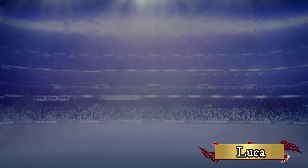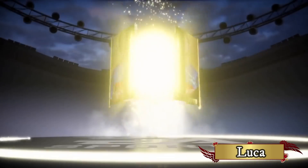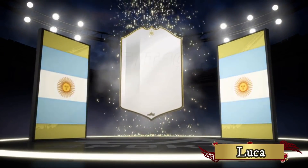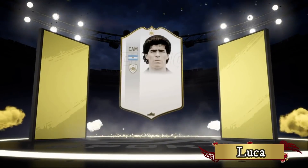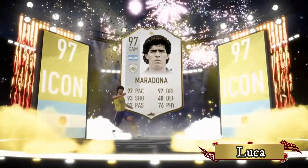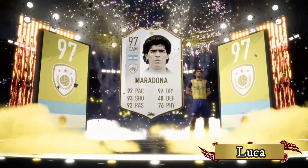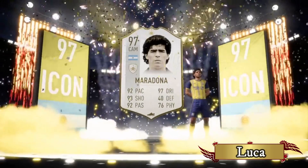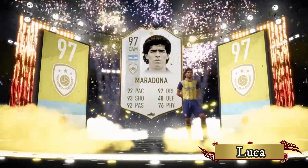Let's go into Luka's pack. This is unbelievable. You guys remember in my pre-order pack I packed Inform Mbappe? Now take a look at who this guy packed in his 15k pre-order pack — he gets none other than 97 Prime Maradona. It's a pre-order pack as well, so that's obviously tradable. He's going to make 3 million coins off that. This guy's team is set as well. That is absolutely phenomenal — what a pack.